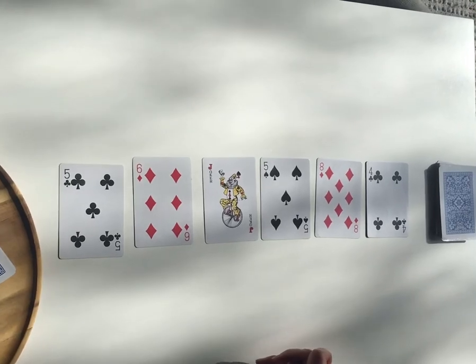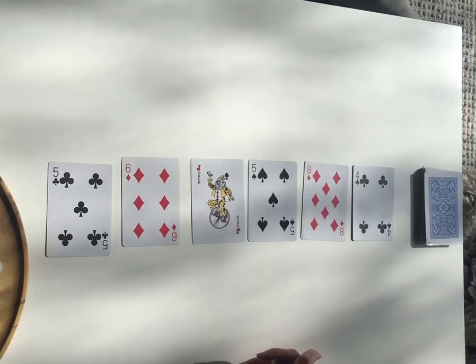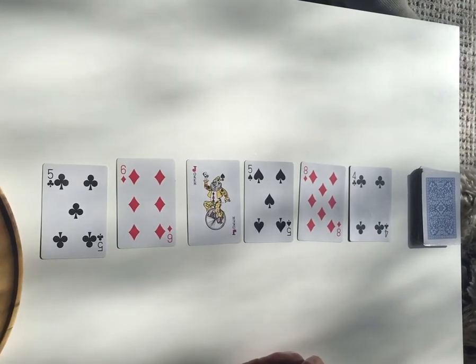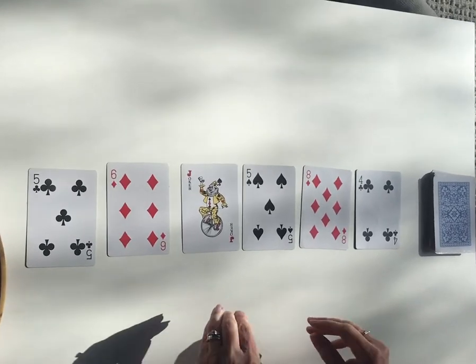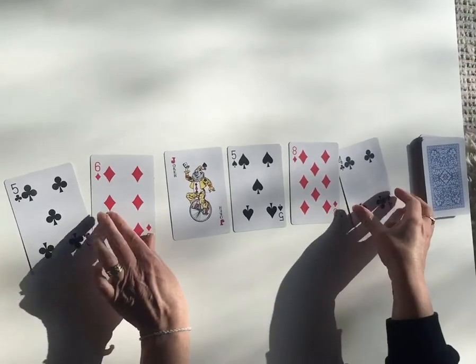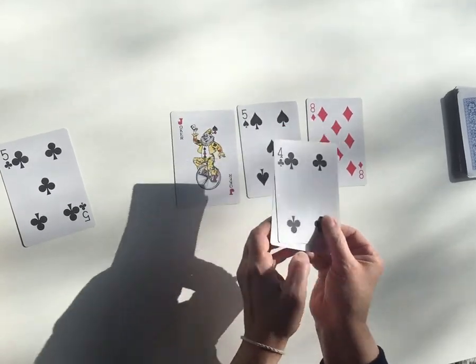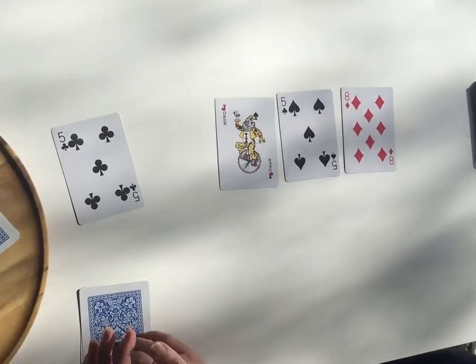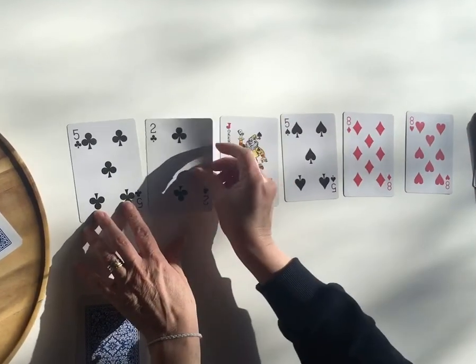I'm going to go first, Sophie. You can pick between two and four cards to equal ten, and you need to say your maths thinking as you're doing it. I'm going to choose six plus four is ten. So then I keep those cards and fill up the spaces that I just made.